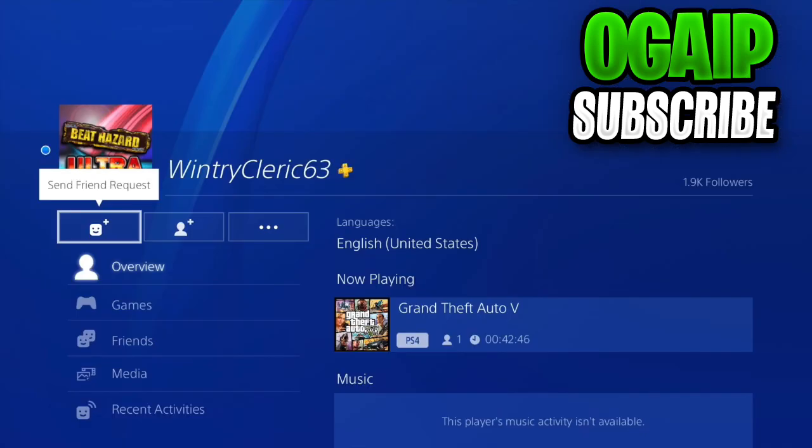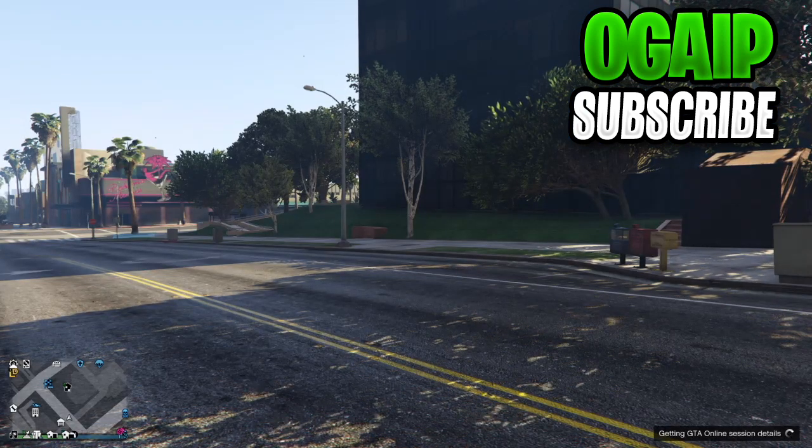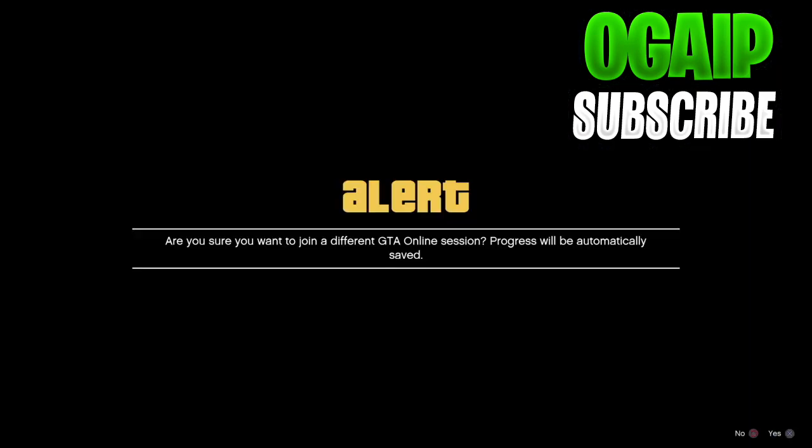For PS4 users, you can join someone called WintryCleric63 who is in a 24/7 private alert as he leaves his session on 24/7. For Xbox users, what you have to do is join someone in a Titan of a job and accept the alerts once they leave, or just join someone in a full session of 30 players. I'm joining WintryCleric63 because I'm on PS4, and this glitch will then be done fully solo.